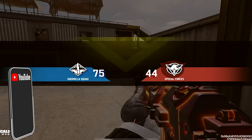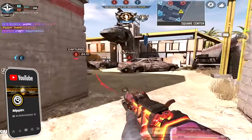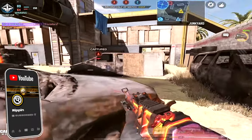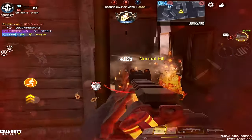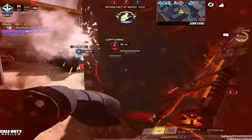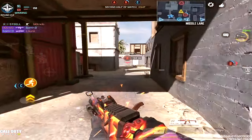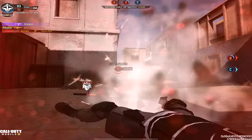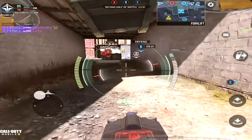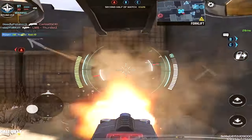Both the suppressor and barrel come with a good amount of ADS time increase, and you don't really want that. That's why we went ahead and added in the No Stock. The No Stock performs a really big function here because it's the main thing that prevents us from having such slow ADS speeds — this attachment buffs ADS speed significantly and makes it way faster.